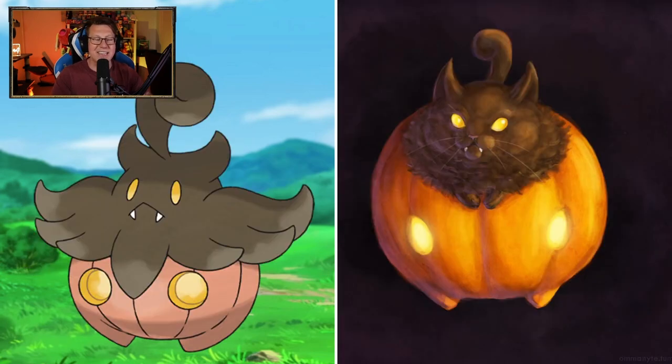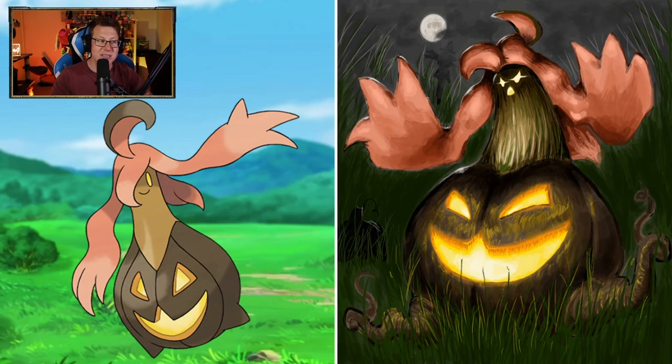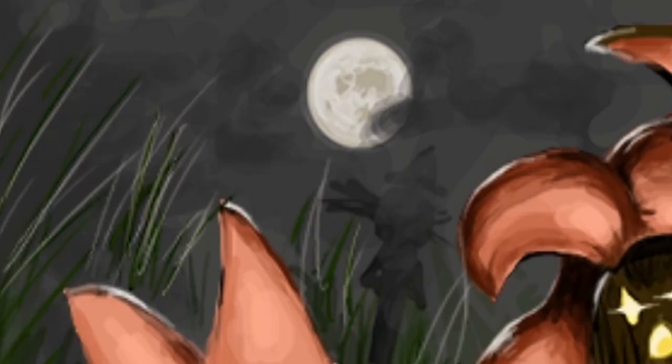Pumpkaboo — I always kind of forget that Pumpkaboo is like half a cat, and I just think of it as a pumpkin, but now the focus is definitely on the cat side here, which looks very cool. You got the whiskers and the fur as well. And evolving to Gourgeist — not such a cat anymore, definitely more like the pumpkin, but I love the roots and stuff it's got going on. The background adds to it — you've got the full moon there, it looks like it's down a field, and I think I see a scarecrow. Very cool.